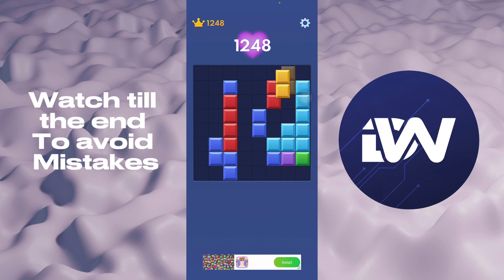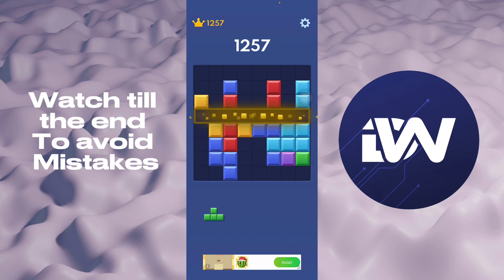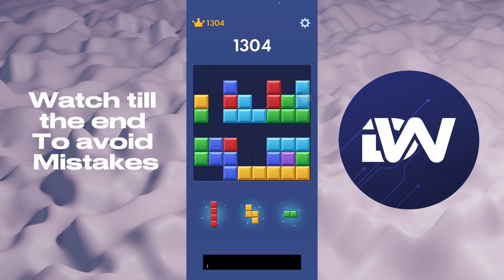I'm showing you guys how it would look like. The most sensible move would be right here — you can link up this block and the next one right there, and then from there you want to just keep on getting combos whenever and wherever you can.